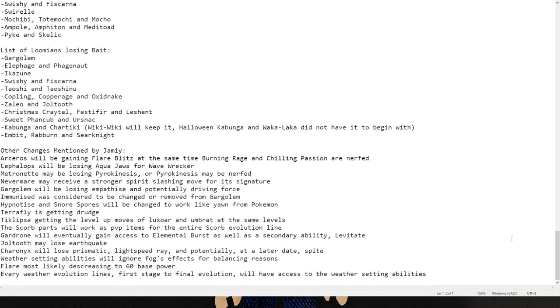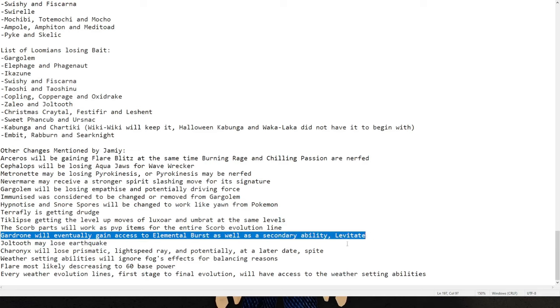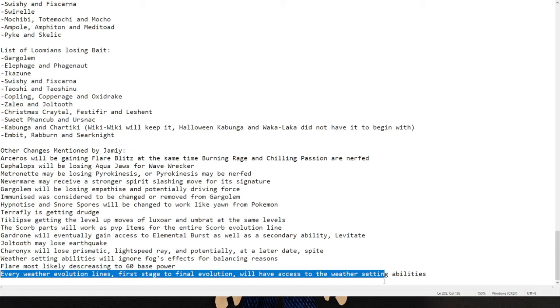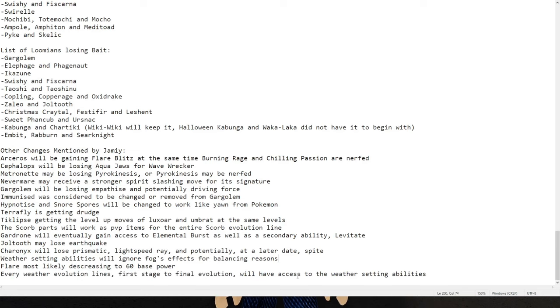There are actually some more things here. Joltooth might lose Earthquake. Gardrone will eventually get Onto Burst as well as Levitate. Tyronix will lose Prismatic Light Speed Ray and potentially at a later date Spite — I don't really think Spite needs to be removed. Weather-setting abilities will ignore Fog's effect for balancing reasons. Flare will most likely be decreasing to 60 power — rip Landtorch, only 120 now. Every weather evolutionary line's first stage to final evolution will have access to the weather-setting abilities, so stuff like Bezeldew and Hydrini will all have access to their weather-setting abilities.